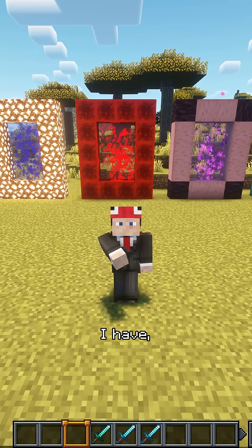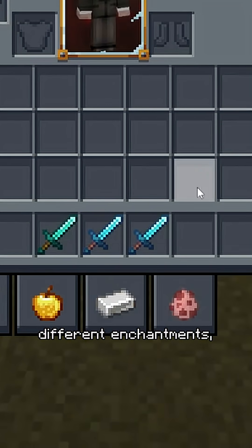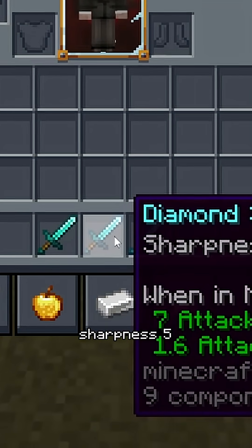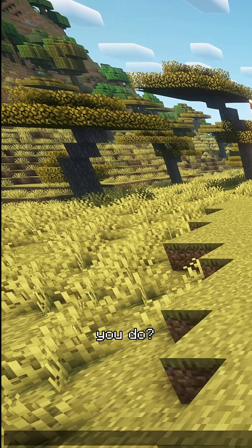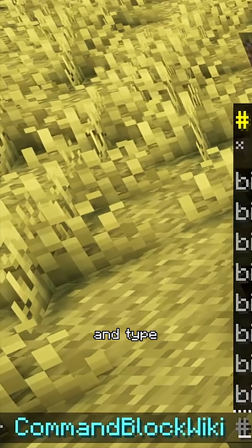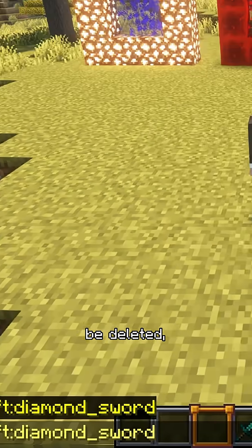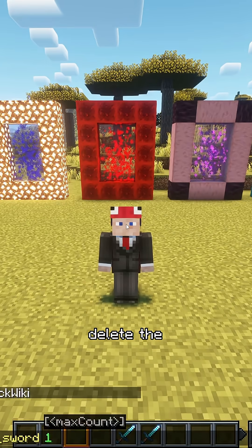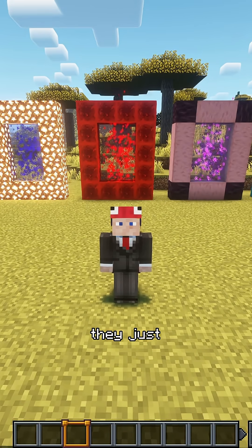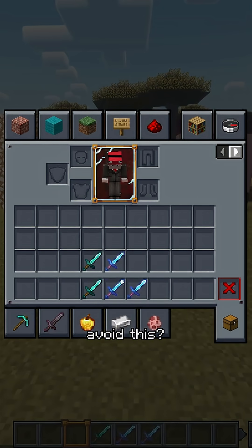One last thing: imagine you have three diamond swords with different enchantments and you want only the sharpness five sword to be deleted. If you type slash clear @a or your name, and type diamond sword, and maybe you type one because you just want one to be deleted — as you can see, it doesn't delete the swords in a certain order. They just get deleted.